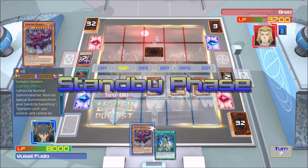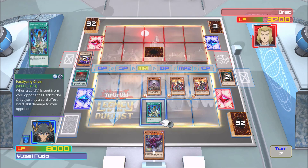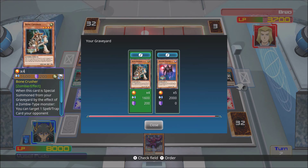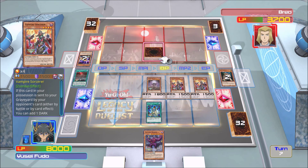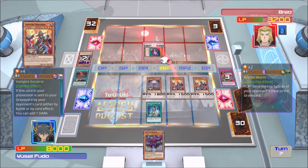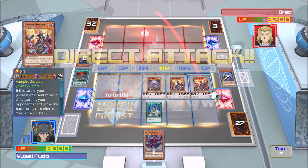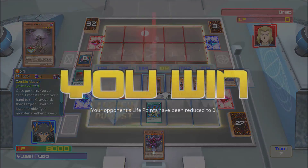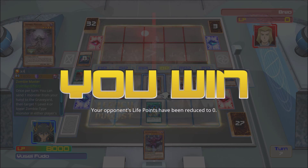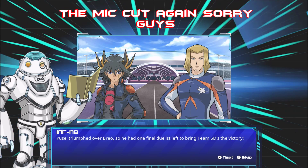Bone Crusher goes right back to the graveyard. His move — sets a monster face down and ends his turn because he can't do anything. We're going to activate Paralyzing Chain as a precautionary measure. We go into our battle phase — Vampire Sorcerer destroys his Needle Worm, which of course sends the top five cards of my deck to the graveyard. We're going to have Vampire Sorcerer attack him directly, and Zombie Master ends the duel. Thank the Lord — this one didn't take forever. Four and a half minutes.